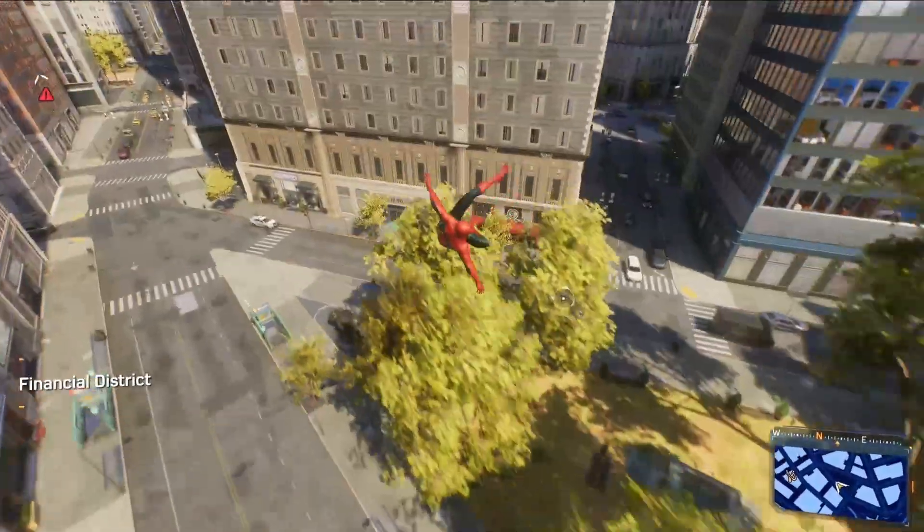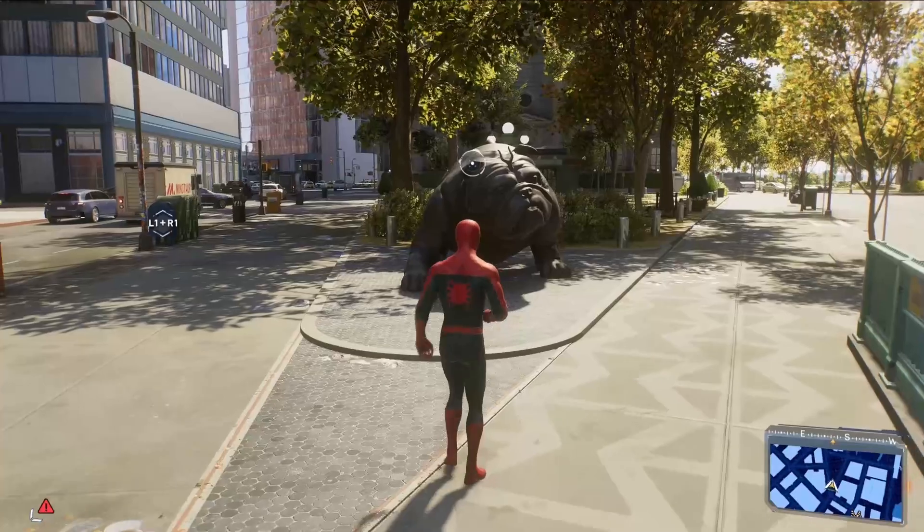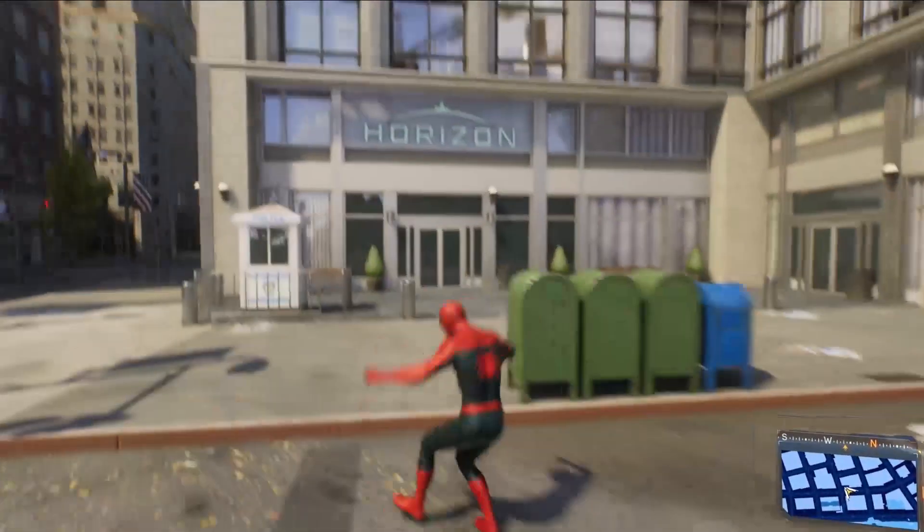Down at the bottom of the map you can find a statue of Lockjaw the Inhuman Dog, which is also a reference to a real statue in New York — the Charging Bull. Over here you will find Horizon Labs, a location from the comics.